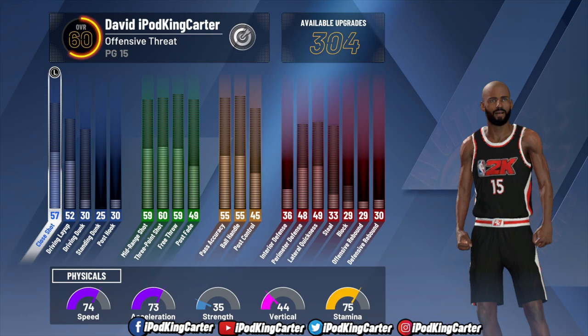When you start the MyCareer journey, from 60 to 85 overall after your first game in the prelude story, you get to choose what you want to upgrade. You choose — not 2K. 2K only caps certain things so you don't become an overpowered build. The cap system is still there, but it's more diverse and more intuitive. On day one you could be a threat at the Park, at the Rec, and in Team Pro-Am.